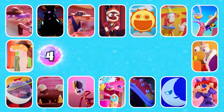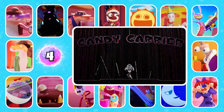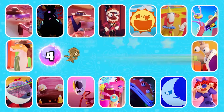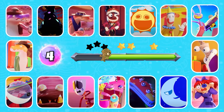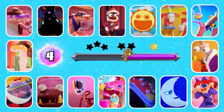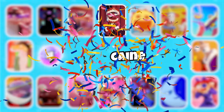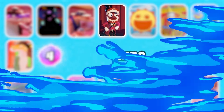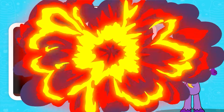Level 4 — can you guess which character this is? Today's adventure is... Candy Carrier Chaos! That's right.